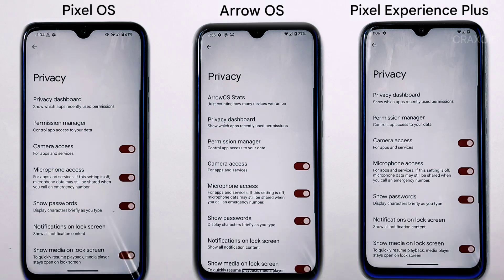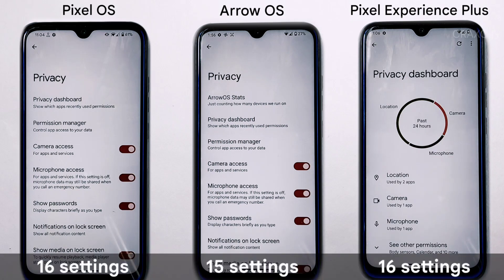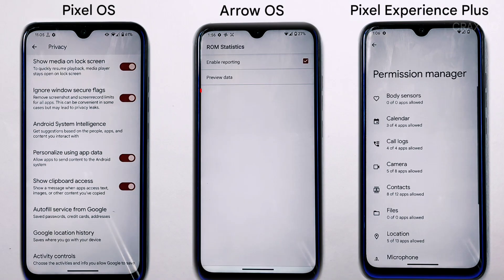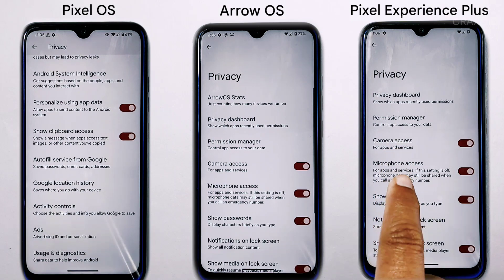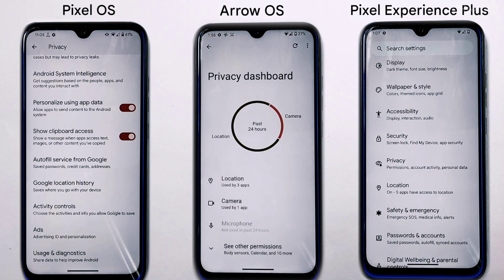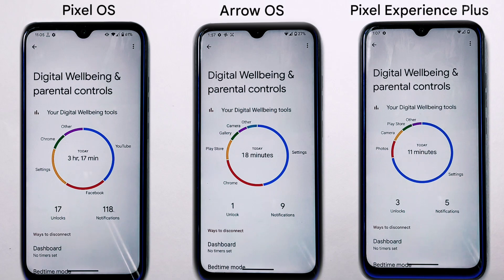In privacy, Pixel OS and Pixel Experience Plus have 16 settings; Arrow OS has 15. Pixel OS has an exclusive 'ignore secure flag' feature, and Arrow OS has 'Arrow Privacy.' Arrow OS is missing some features like Android System Intelligence, clipboard overlay, and personalize-using-data apps that the other two include.